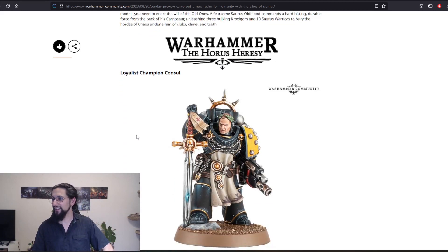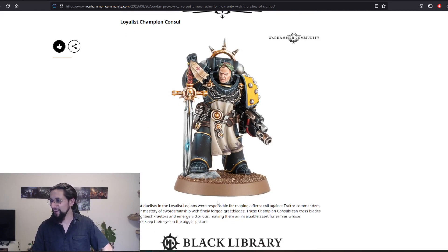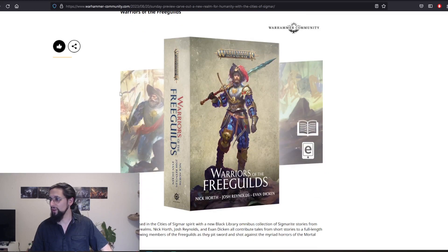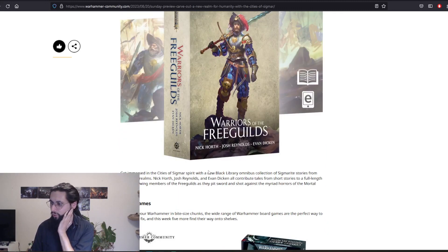Then another Imperial Fist — oh no, this one is usable in any other Horus Heresy army. Then from the Black Library, Warriors of the Free Guilds — no audiobook version. Sad. Would be nice to know what kind of stories are in here.